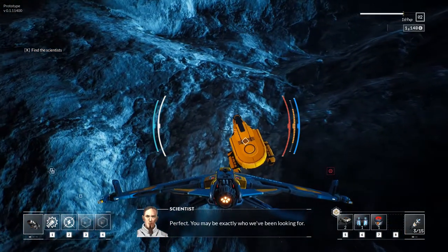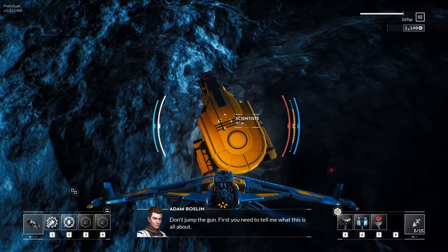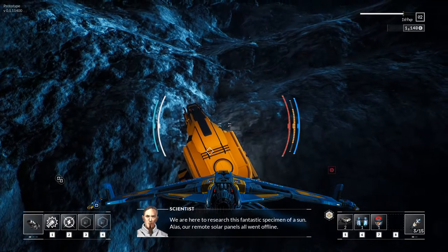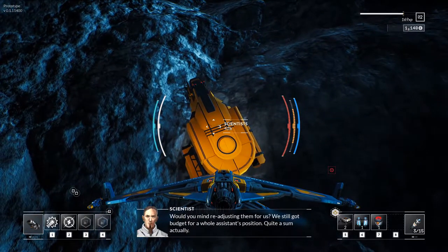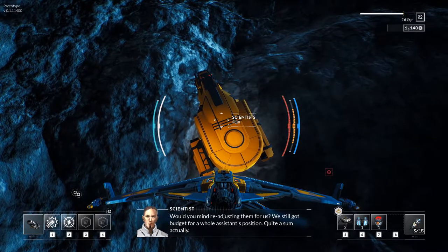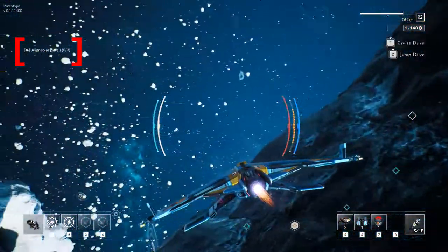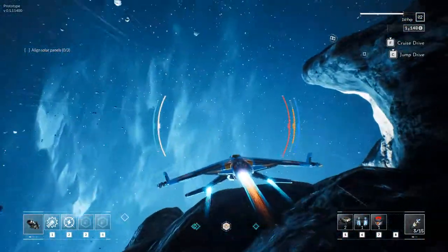The scientists say: 'You may be exactly what we're looking for.' 'Don't jump the gun — first you need to tell me what this is all about.' 'We are here to research this fantastic specimen of a sun. Alas, our remote solar panels went offline. Would you mind readjusting them for us? We still got budget for a whole assistance position — quite a sum actually.' So as you can see, the game's going to have some quests for you to do. We have to align some solar panels and those blue targets will mark them.